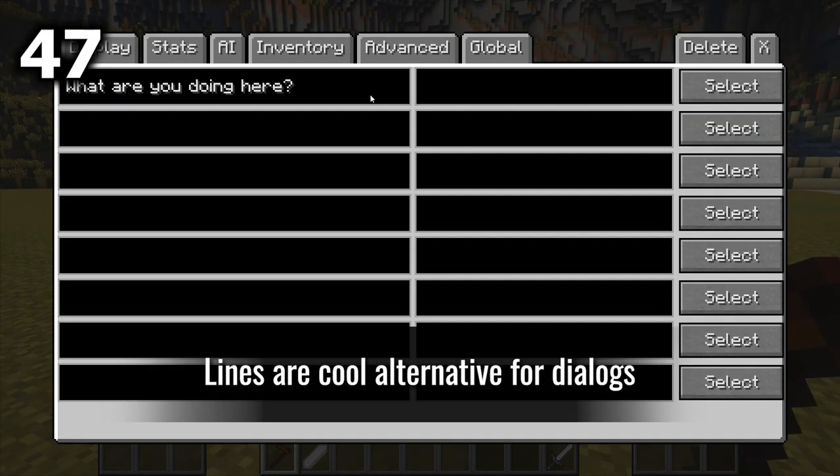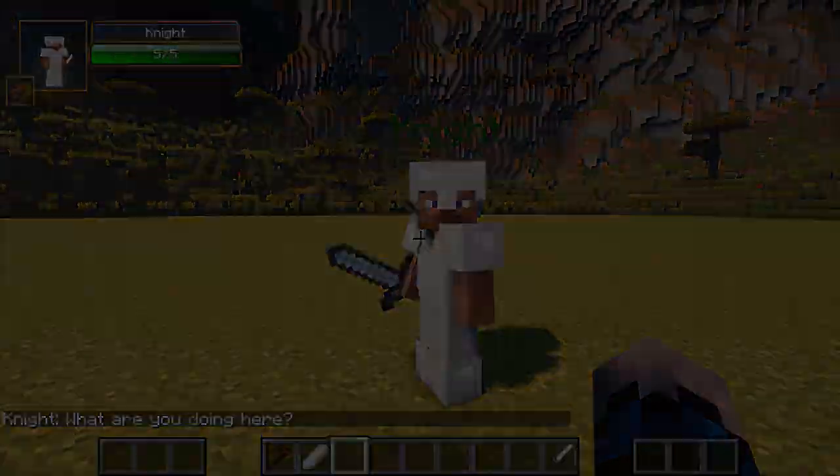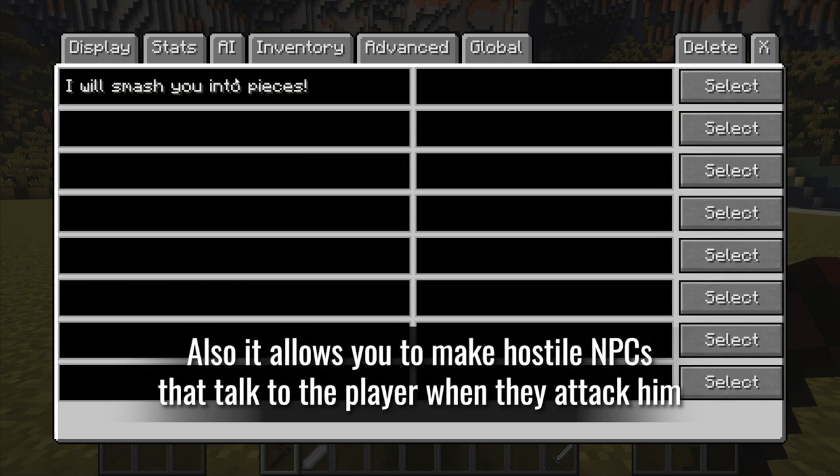Lines are a cool alternative for dialogues. They also allow you to make hostile NPCs that talk to the player when they attack him.